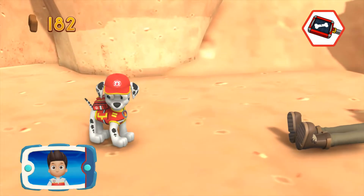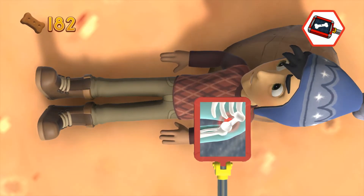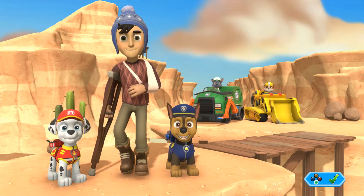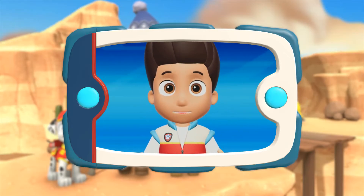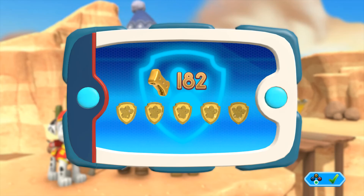Now let's help Marshall use his medical pup pack to patch him up. Way to go! When you find the injury, press the A button. Awesome job! We found Jake and patched him up — he's back on his feet and smiling already. For collecting so many pup treats, you earned a gold pup treat. You got all of the golden paw prints.